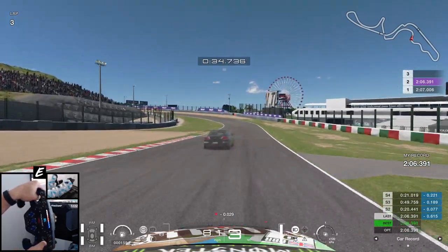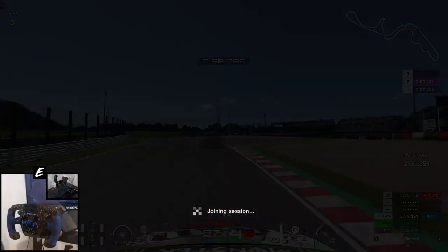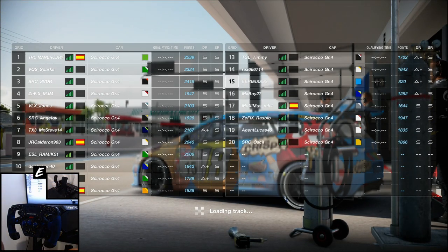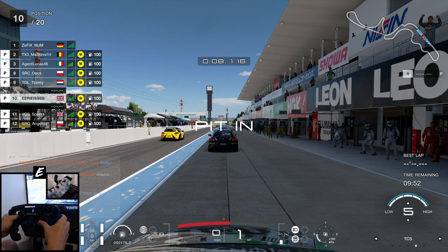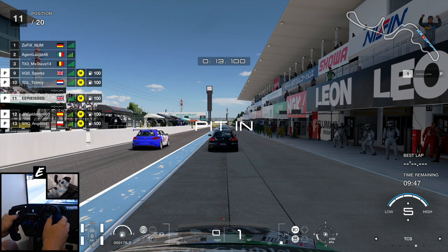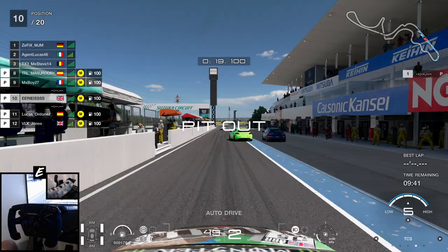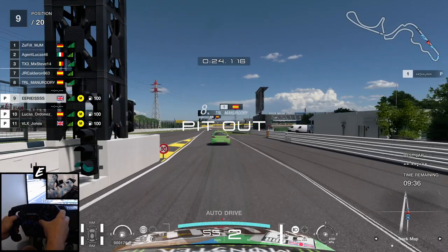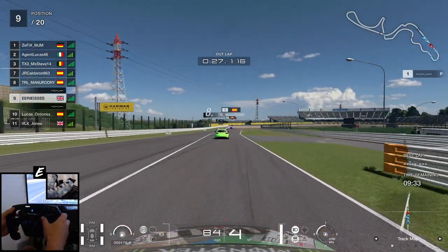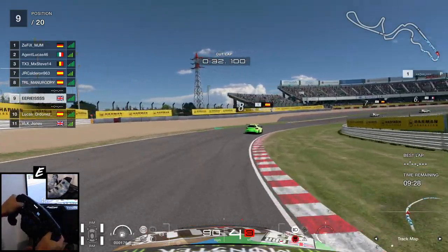We're going to take that confidence into the race. As the lobby is revealed, we have again made top split. The elitists out there will say it isn't truly the top split, but top split during the week is at 3 o'clock in the afternoon — and like most of us who are at work then, I'll never be able to race in those lobbies. On a Saturday I socialise, so if I'm not intoxicated I'll come home and do it afterwards. For me, if there are no splits above it, it is top split.